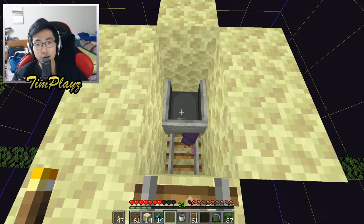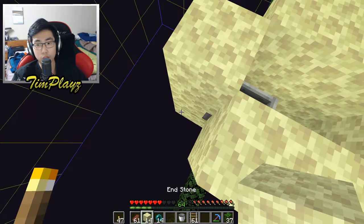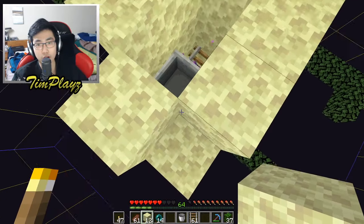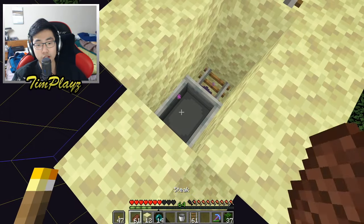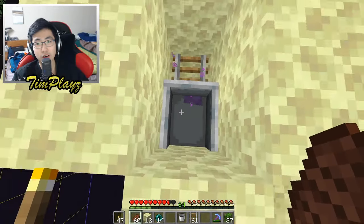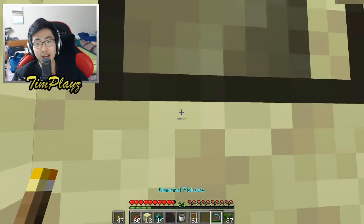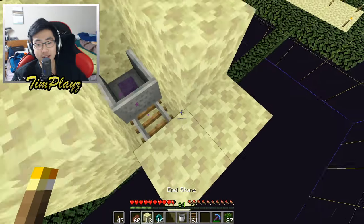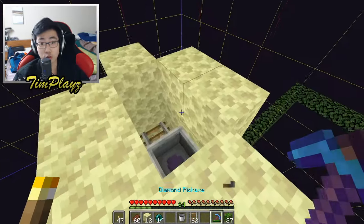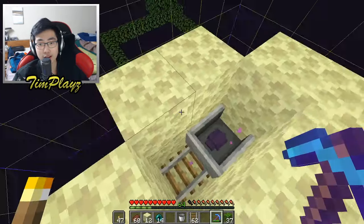Place the minecart down here and hopefully the endermite walks into it. Let's push the minecart — why is it not moving? There we go, we got the endermite! That was a lot easier than I thought. We got the endermite into a minecart — that was a huge moment. We're gonna leave this right here and move on to the next step.